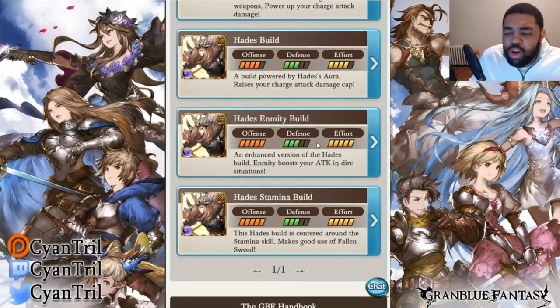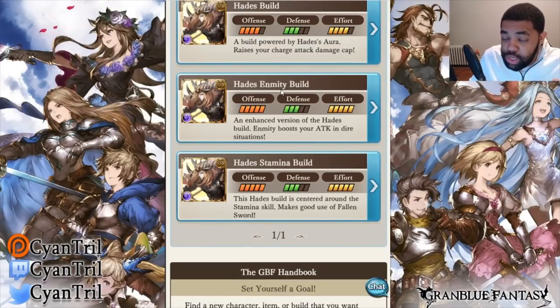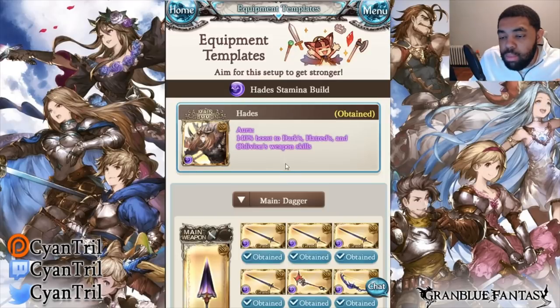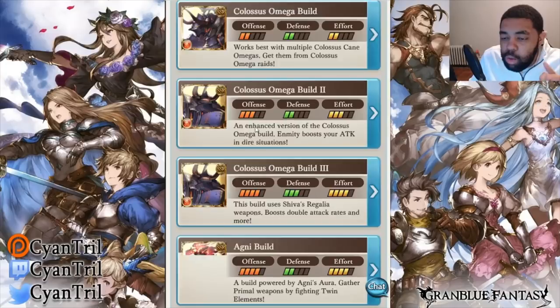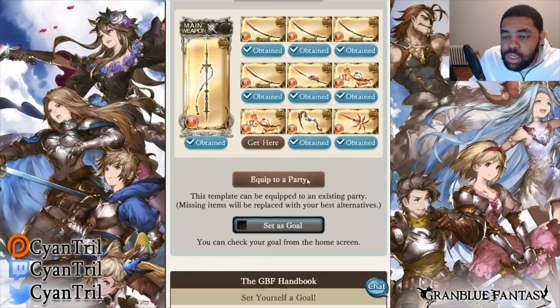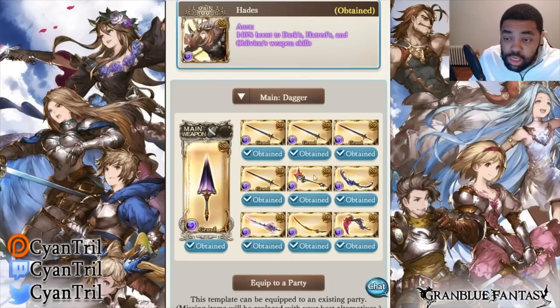We're on the stamina build — I guess it's going to be five swords if they're going with five Gisela. This Hades build is centered around the stamina skill, make use of the fallen sword. One thing I'm thinking about is they're going to put it in the Magna Opus — they should. But if they put it in the Magna Opus for this grid, I'm going to be very annoyed if they did not put it in for this grid. They didn't put it in the Magna Opus. So why is fire the only LE that got the Magna Opus? The fire one got the Magna Opus. Same thing applies here — drop this, drop this staff, put in Magna Opus, gives you another weapon slot. They have EX here, they got the Kirin Bow — you just put in the Magna Opus here.